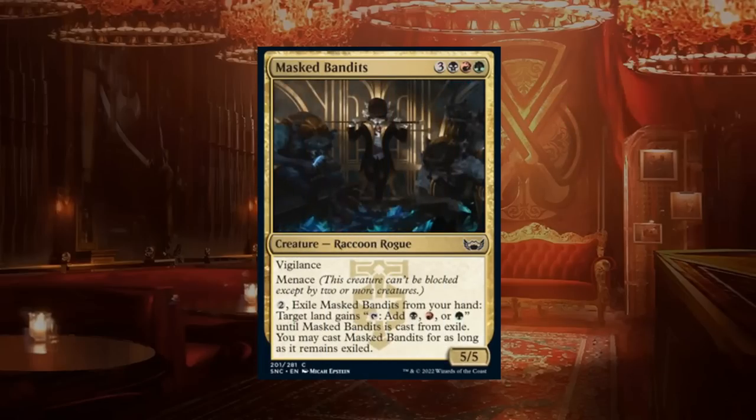Masked Bandits is part of the mana-fixing cycle — a six-mana 5/5 raccoon rogue with vigilance and menace that can be exiled to fix mana. Like all the other mana-fixing creatures in this cycle, it gets a C plus.